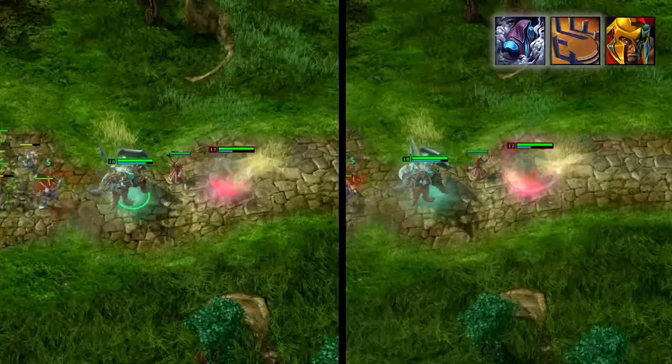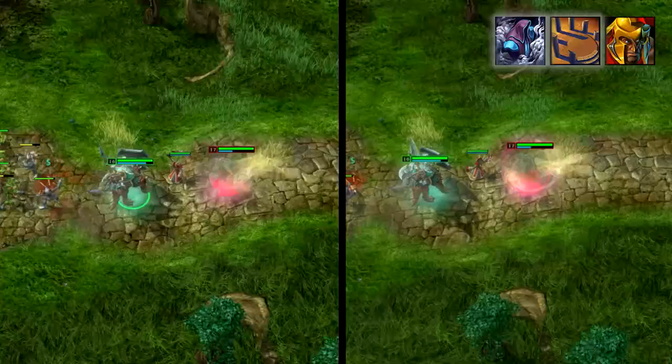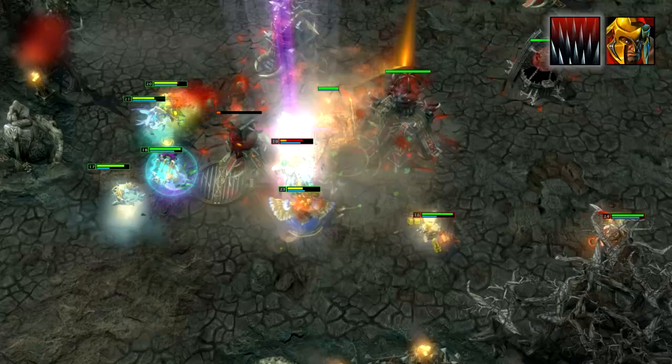This is especially effective if they waste stuns or important skills on you in the process. In combination with Assassin's Shroud, Rift Shards is arguably the best item on Gladiator, as getting a critical strike on your Flagellation can demolish an enemy team since it deals true damage.